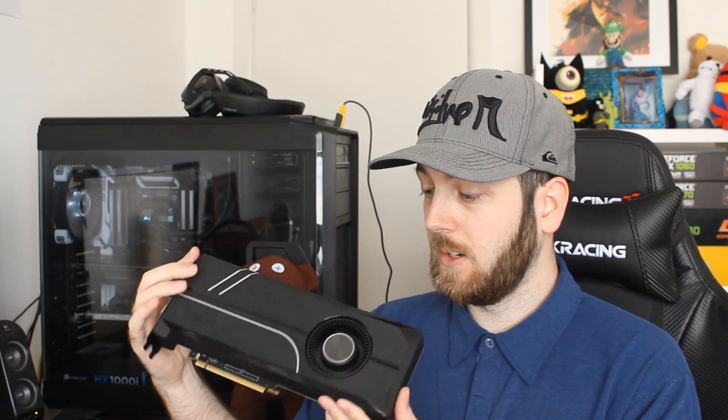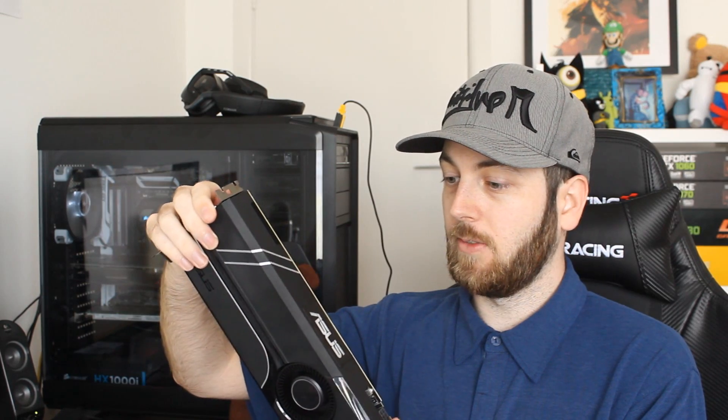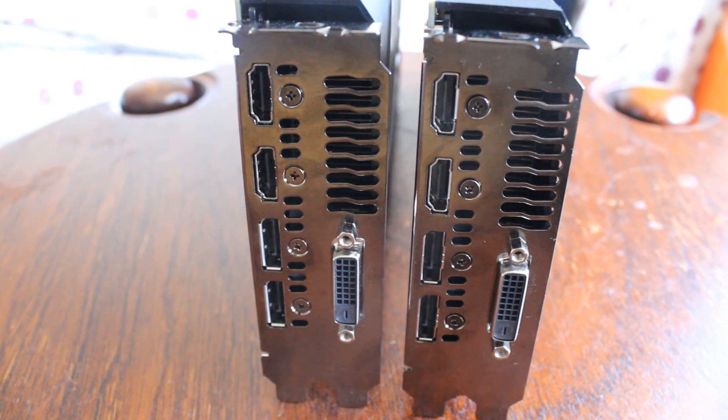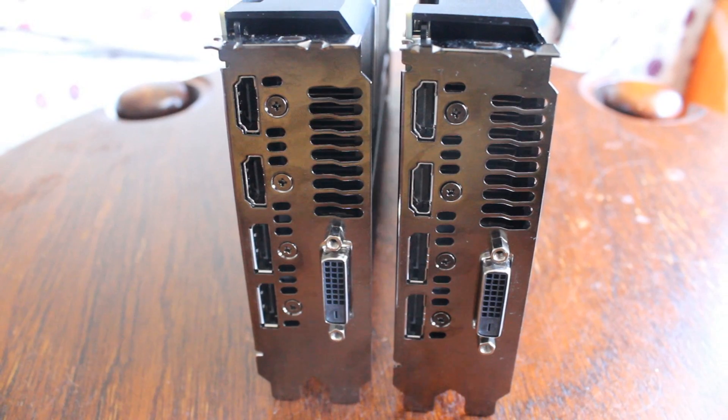We talked about the coolers in the unboxing and overview videos for these two cards, so go back and watch those if you want more detail. But as a basic rundown: it's a blower-style cooler that sucks air in from one side and exhausts it out the rear of the case, which is great for systems with poor airflow or small cases. Both cards come with dual HDMI ports, good for VR, upgraded components, and no backplates, but it all looks very tidy.